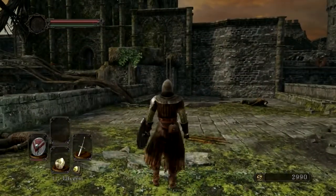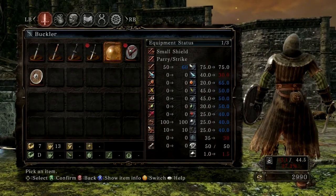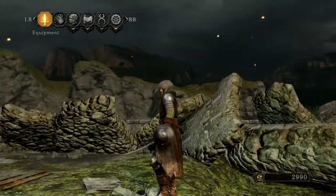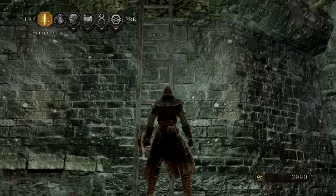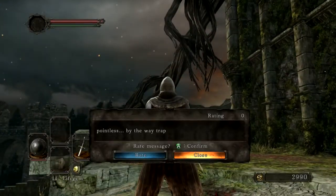Alright, what's this item? A buckler! Cool! That's probably better than my current shield. I love bucklers. It is! It's worse at magic, but it's better in every other aspect. Man, bucklers are so awesome. And tiny, but awesome. Surprised I haven't died yet at any of these enemies. I guess I'm just too good for them. The messages have really helped too.